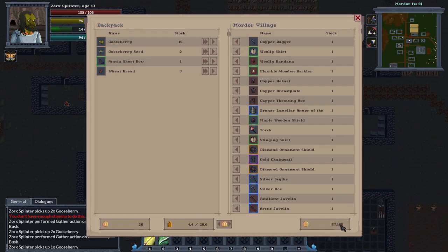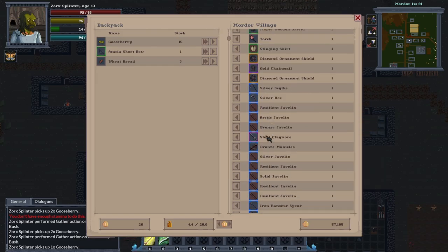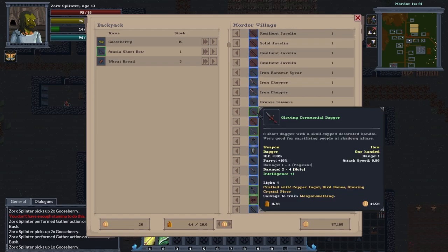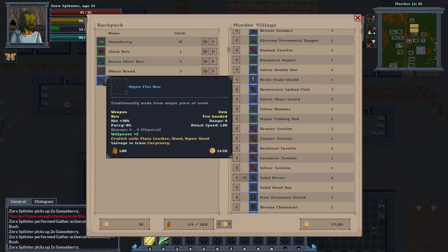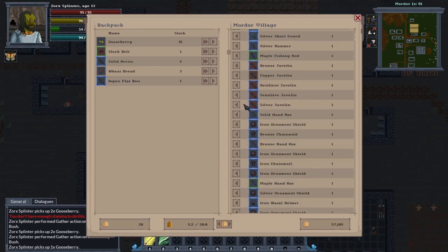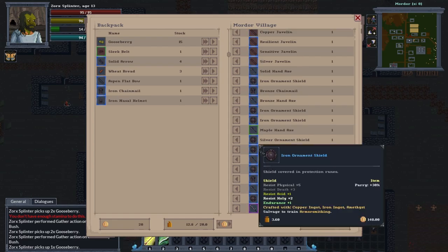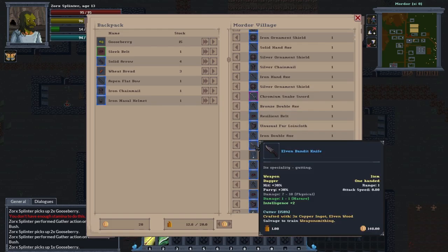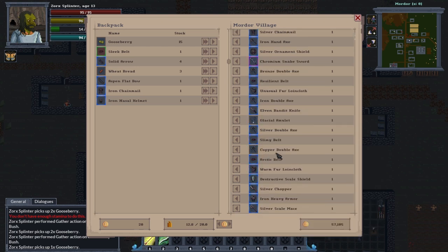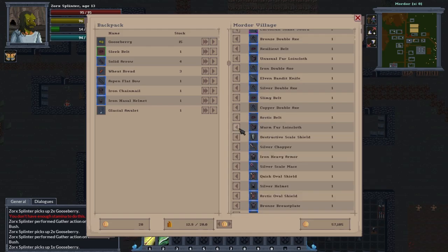Let's go to my stash. I've got some gold to boost skills if needed. Let's grab armor — gold chain mail, legendary shields, a glowing ceremonial dagger, and a sleek belt. We'll take the belt, get some solid arrows, bronze chain mail, iron chain mail with physical plus eight — let's take that and an iron nasal helmet. There's silver chain mail, an album bandit giving intelligence plus two that also acts as a cutter for meat. We've got a glacial amulet and warm fur loincloth for stamina regen.